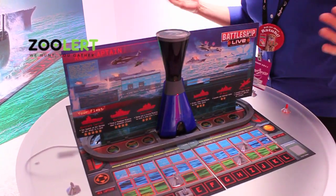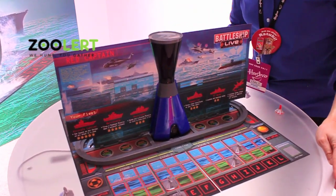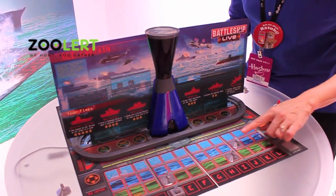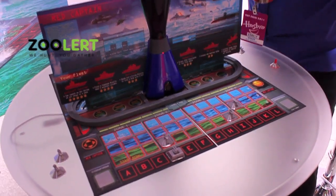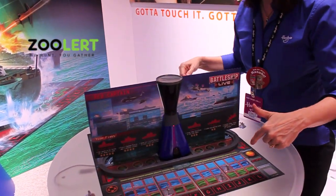Throughout the game, there are unexpected events that happen. This is a typhoon — a typhoon is heading for zone four. Red captain, your aircraft carrier is in the typhoon's path. Your aircraft carrier takes one point damage, captain. Blue captain, you have two commands. Now the blue captain knows there's a battleship in zone four.